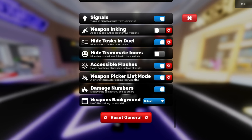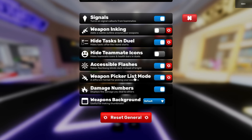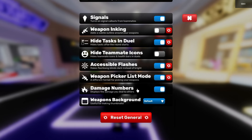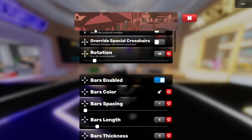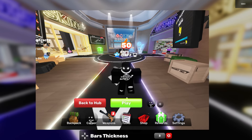The weapon picker list mode I have on — it's a lot easier to just choose the weapons that way. Damage numbers are also on — personal preference. Crosshair works wonders: when I turned on this crosshair I went on a 57-game win streak and I have a screenshot to prove it.